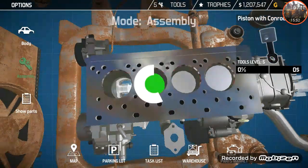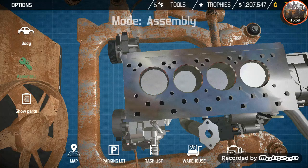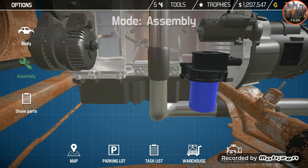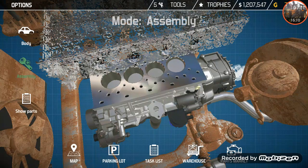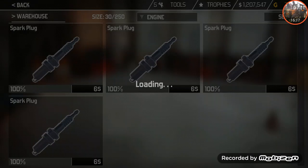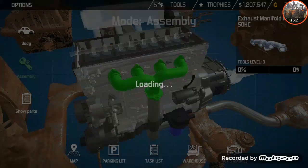Now put the pistons in. I tend to put the oil pan in first before the engine head, just because I think the oil for the pistons at the bottom is more important.